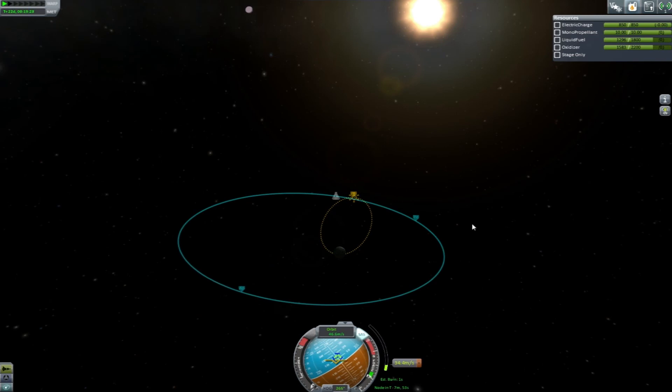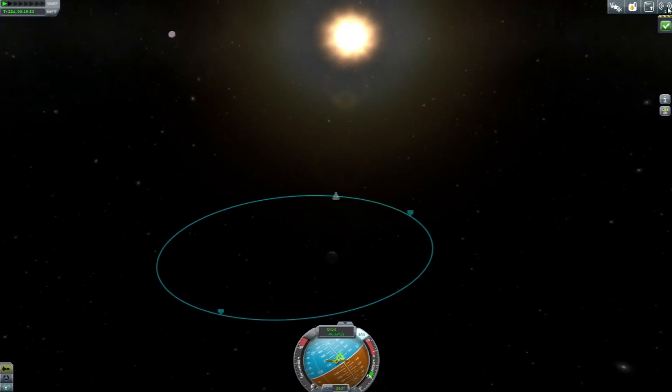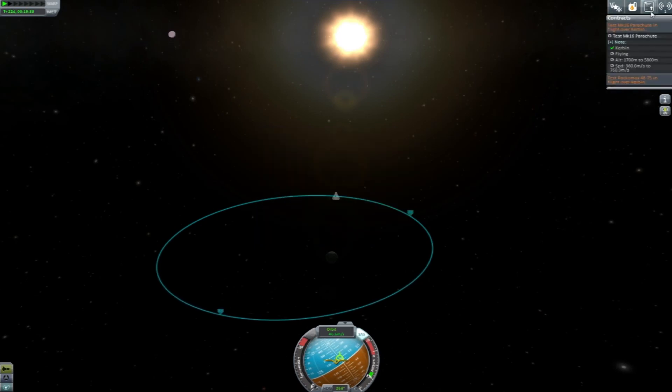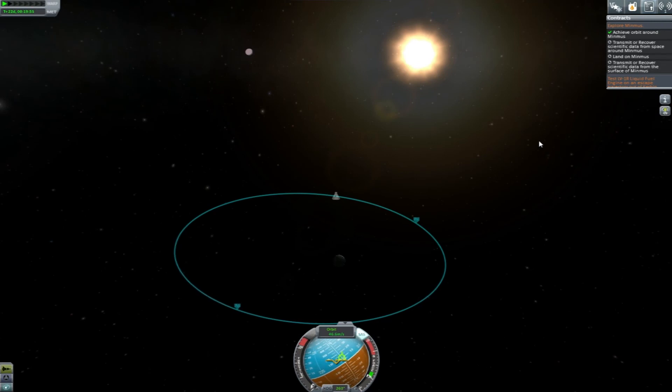Alright, so we are in orbit now. Explore Minmus — achieve an orbit around Minmus. What was it we were looking for? Transmit or recover scientific data from space around Minmus. Land on Minmus. Transfer or recover. So let's use one of our mystery goos. Wow, I don't know what's going on there. Recovery is 40 science — we're keeping that. So that works for that. Now we need to land on Minmus.